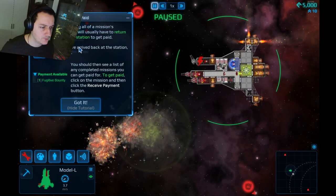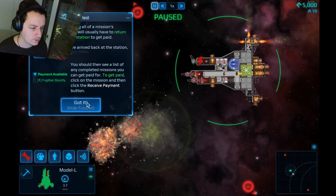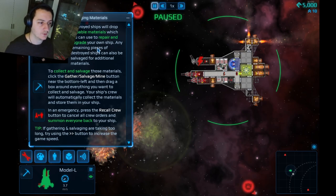After completing all mission objectives, you usually have to return to the original station to get paid. Hail the station again and you'll see a list of completed missions to receive payment — wow, this really didn't require a whole page of explanation. Gathering and salvaging: I didn't salvage the first kill. Destroyed ships drop valuable materials for repairing and upgrading your ship.